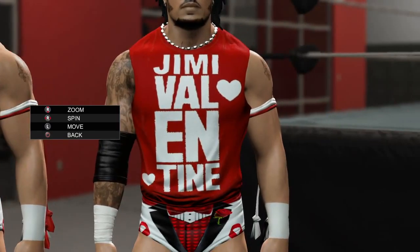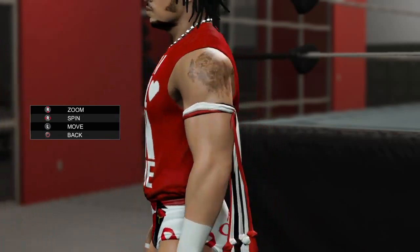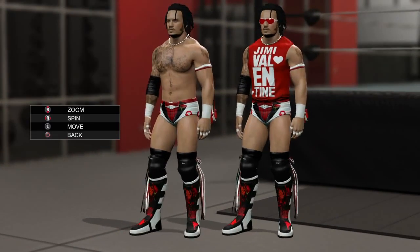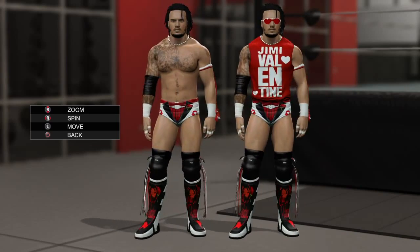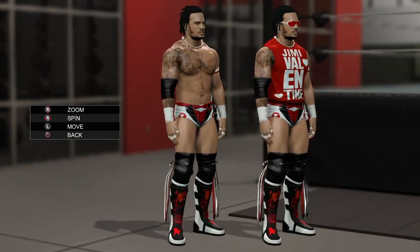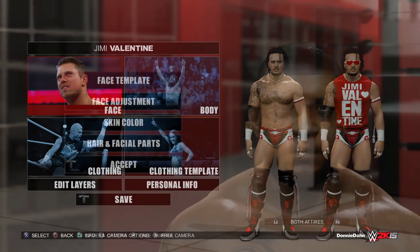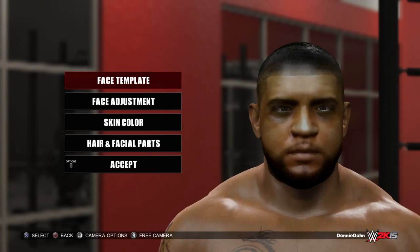The shirt originally said 'Be My Valentine' and I just took out 'Be My' and put 'Jimmy' — that works out perfectly. RTW on the back. He really came out perfect this year; I'm glad I waited this long after sitting on his name. Jimmy was originally created for my MyCareer mode, which I still haven't started, so I'll just finish his moves and upload them eventually.